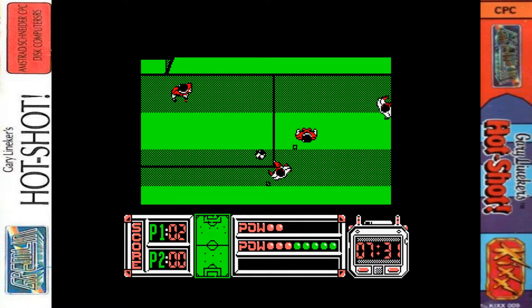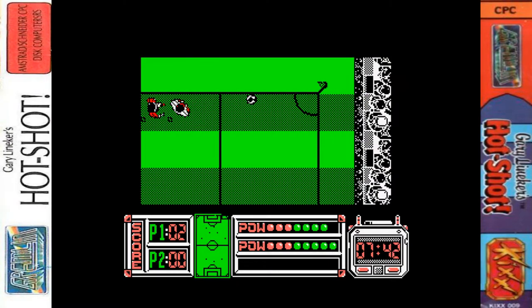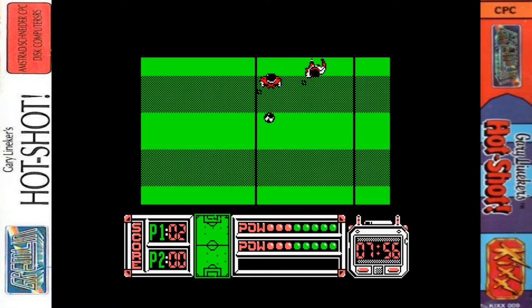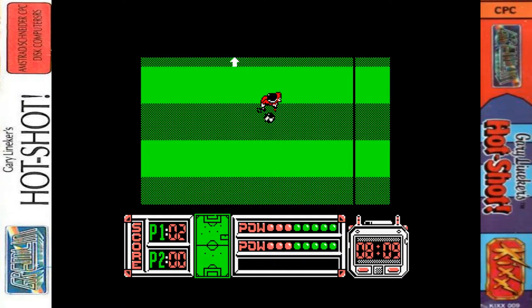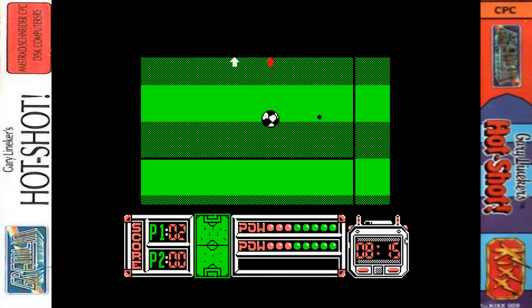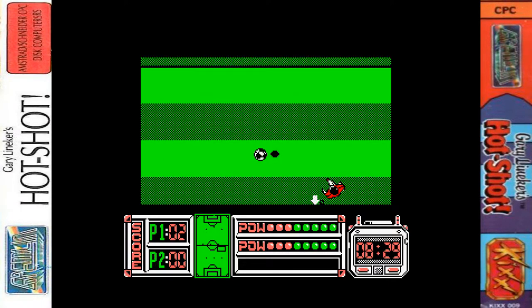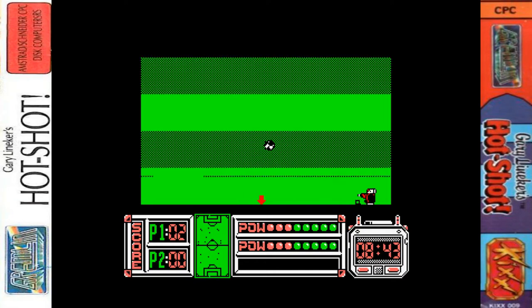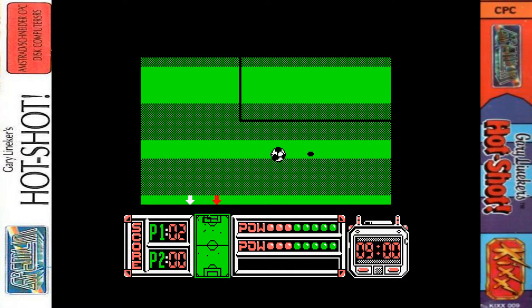You've pretty much seen everything that happens in the game. We haven't been awarded a foul yet or seen a penalty. Corners are not very good - you can only kick in three different directions from the corner: 90 degrees, 180 degrees, and whatever's between those two angles.